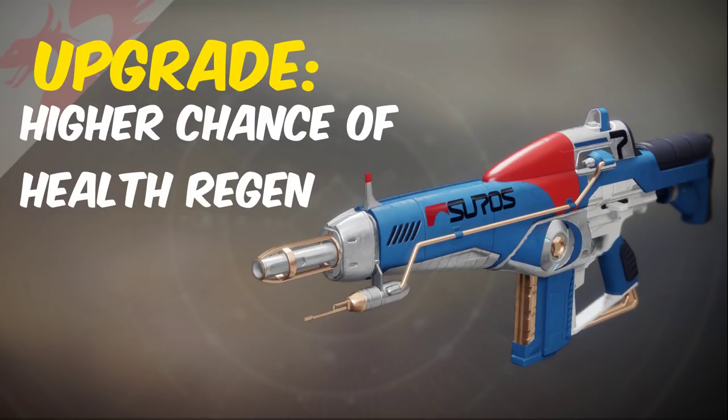The Chaperone catalyst comes from wins in the crucible and it increases the chance for kills to trigger the health regen.